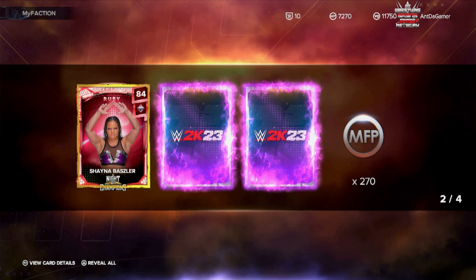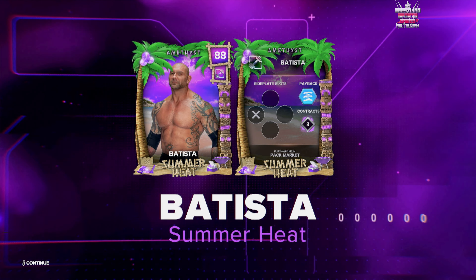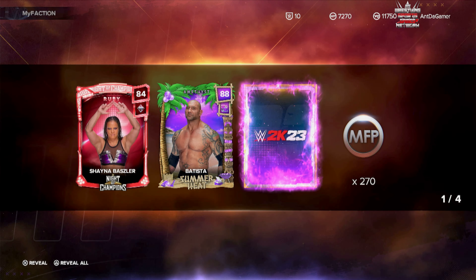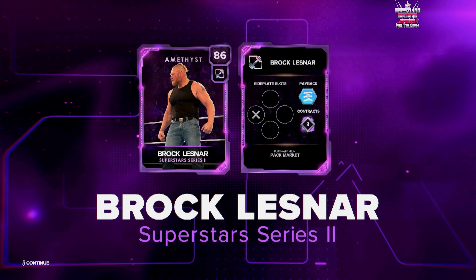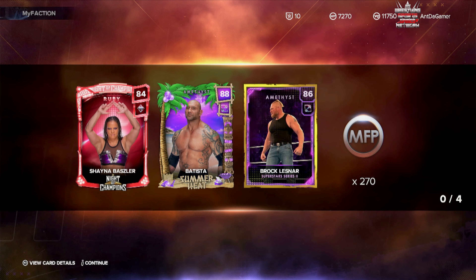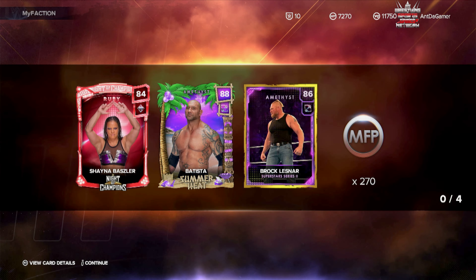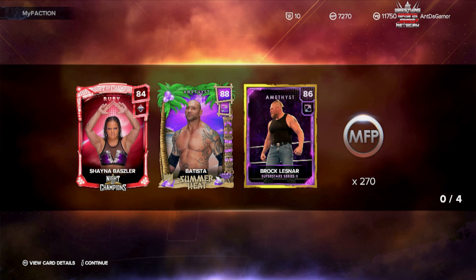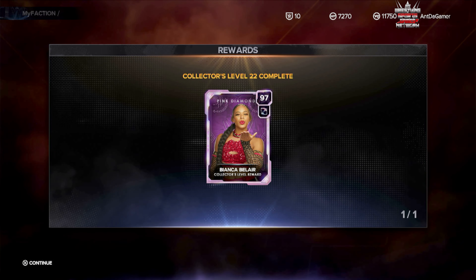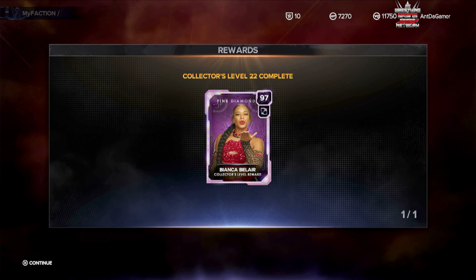I already had the Bobby Lashley, so the Shana Basil Knight of Champions — that's cool. The Batista Summer Heat. And that 88 — these are some good cards, man. Batista and Brock Lesnar offer a lot of strength. They may be able to tap someone out even if there's a diamond or pink diamond against these amateur cards, so don't think because of the tier that you can't do anything with them.